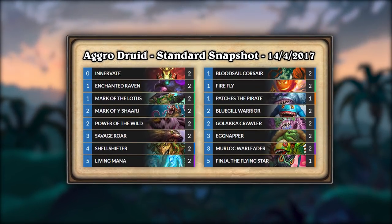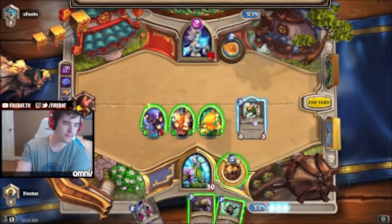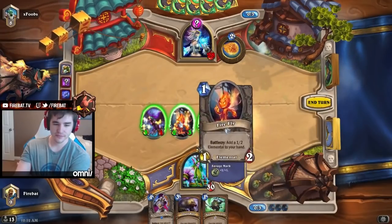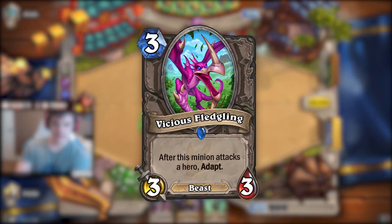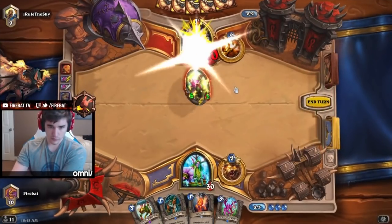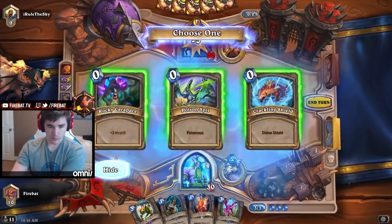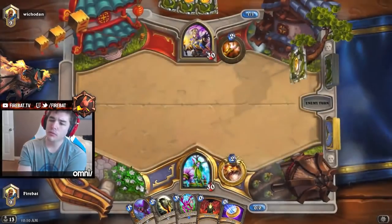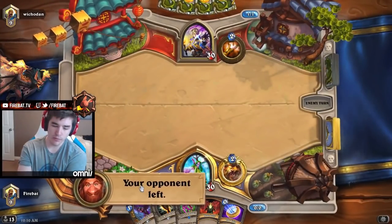Aggro Druid — a weird mix of beasts, murlocs, and pirates — was an incredibly unique deck. Aggro Druid began in Tier 2, but it was still missing something crucial. Vicious Fledgling was the final piece of that puzzle. It took players around 3 weeks to understand how broken Vicious Fledgling — or as it was lovingly called, Flappy Bird — was. Innervate plus Fledgling on its own could close out games. Notorious for many turn-1 concedes, Aggro Druid was now finally Tier 1.